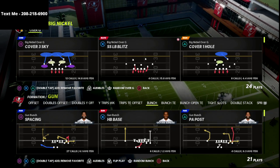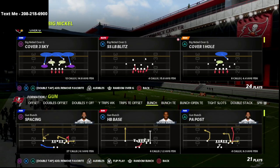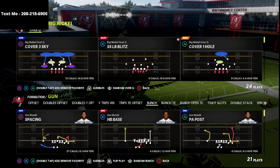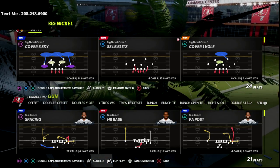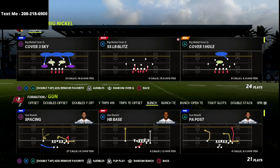The cover 3 defense does not get glitched out as well as it did in previous Maddens, but I am going to show you what I believe to be the best cover 3 bomb post-patch, and it comes to us out of our Bunch Tight End Seattle Seahawks offensive guide. If you've not picked up the Seattle Seahawks offensive guide, you can do that by clicking the link in the description below.